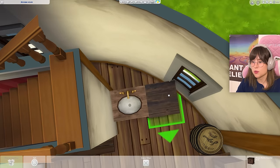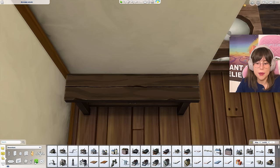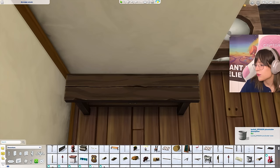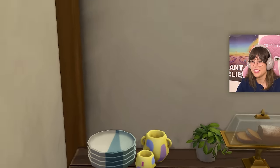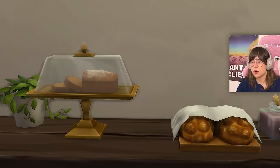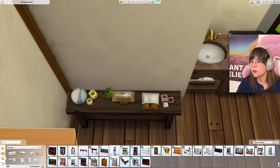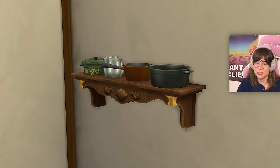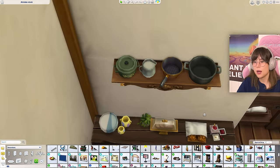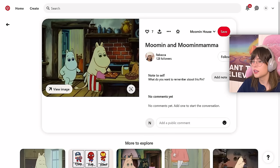I'm going to decorate this little corner with some food stuff — because that's what the Moomins had. Look, it's so cute! And some jams — I feel like the Moomins would love some jams. Then we need a little shelf above here, and we can put some pots and pans on that.